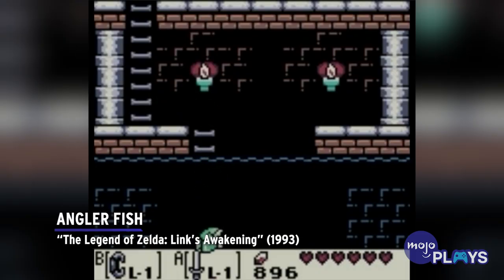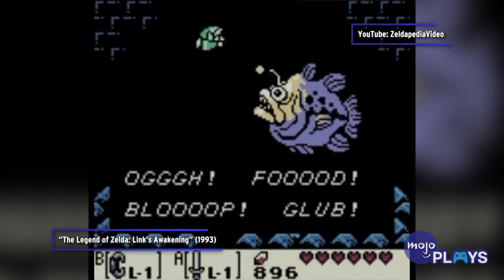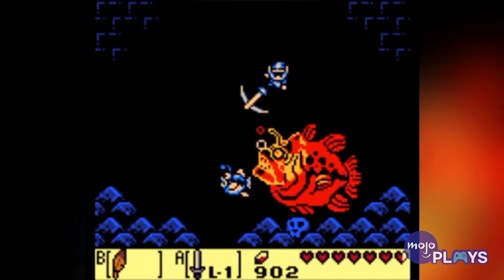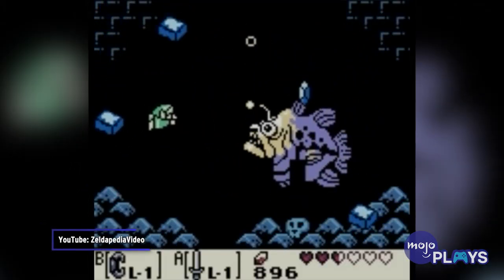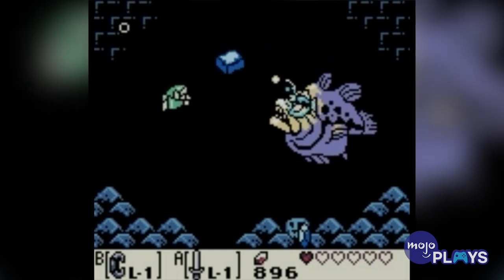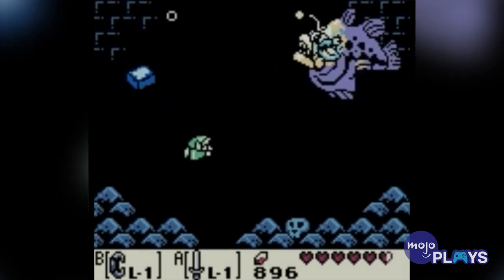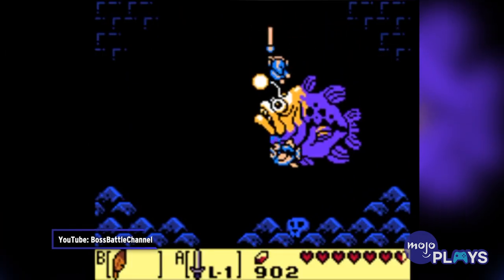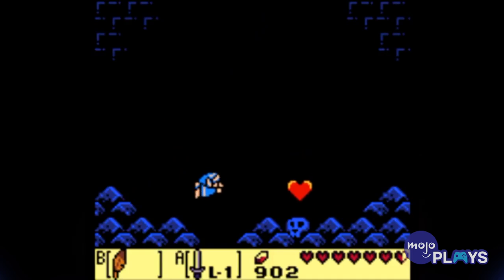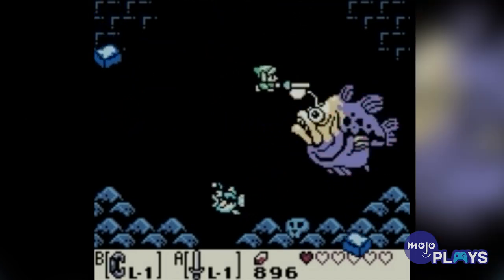Anglerfish, The Legend of Zelda: Link's Awakening. The Anglerfish gets negative points on two fronts: it isn't a distinctive boss look, and it isn't fun to fight. It's fought at the end of the game's fourth dungeon, so you'd think it would be a little tough. But it really doesn't put up much of a fight. Its obvious weak point is its bulb, which you can start slashing at right away. You can defeat the boss before it has the chance to attack, but even when it does, all it does is charge at Link and bring some boulders floating down. Needless to say, it's very easy to avoid. Also, it's just a fish — a big one, but still just a fish.